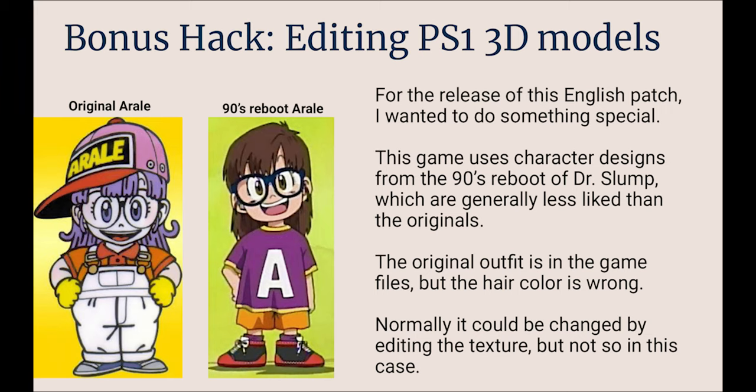For the release of the English patch, I actually wanted to do something special. This game is based on a property called Dr. Slump, which was made by Akira Toriyama, the creator of Dragon Ball Z. In the 90s, his comic and anime was rebooted with different designs for the characters, and people typically don't like these rebooted designs. What I wanted to do was replace Arale's default look with the original 80s designs. Luckily, the original outfit is in the game files, so that's just a matter of swapping some files back and forth. But the hair color is wrong.